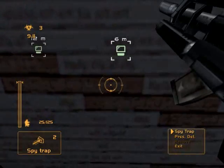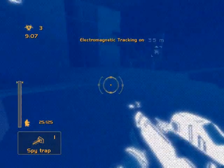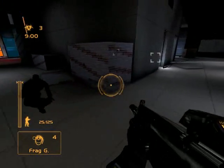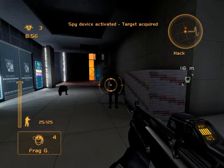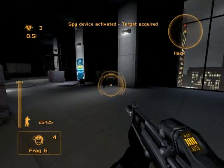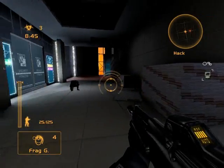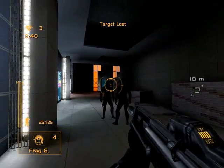The other one is a regular spy trap. If you look there's this line here. If a spy passes through it, see in the upper right corner — it says target acquired and I see him on my radar now as the red little blip. And he can get that removed by going to his partner, and they can see a target lost.